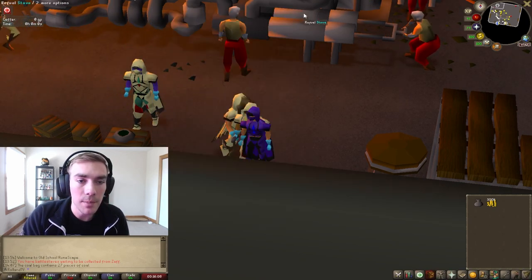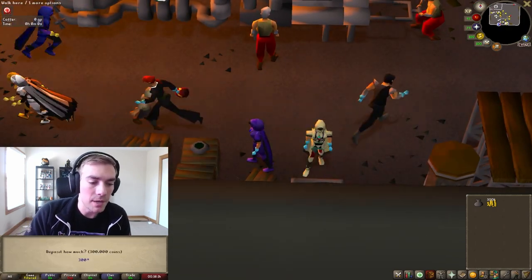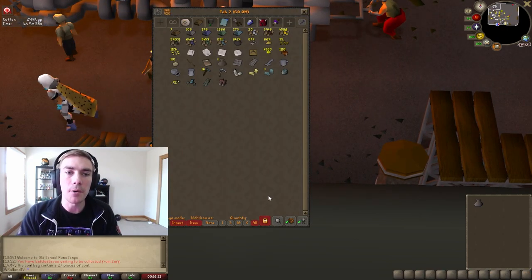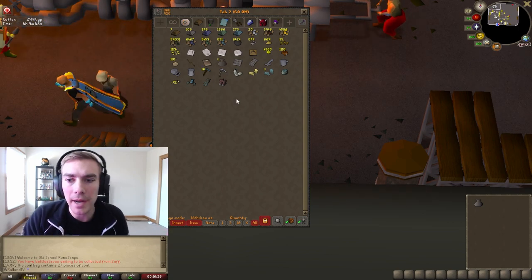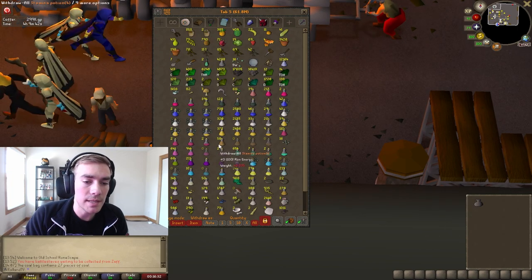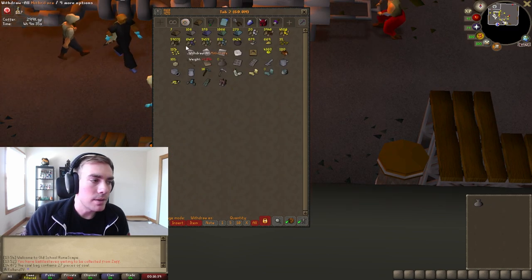So I have 300K in my inventory, we're going to go ahead and deposit that. Now, if you remember or watch my quick guide video, the blast furnace takes 72K an hour. So when we're calculating GP per hour, we'll take that away and figure out how much money we actually made from this method. I do have my coal bag already filled up and I'm going to drink a stamina pot.